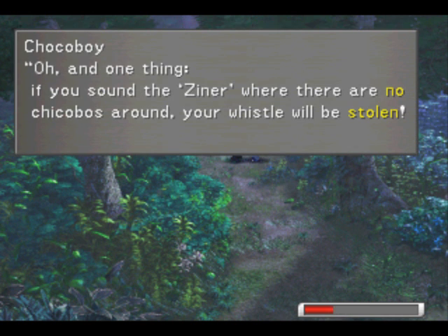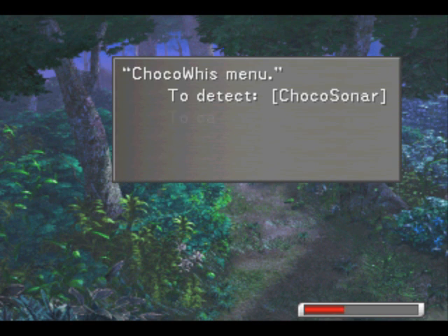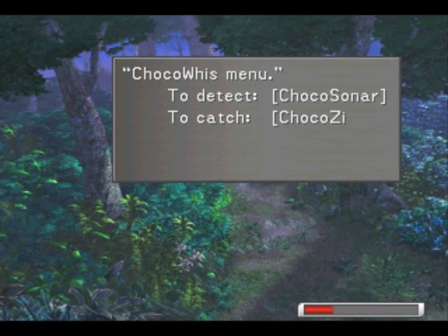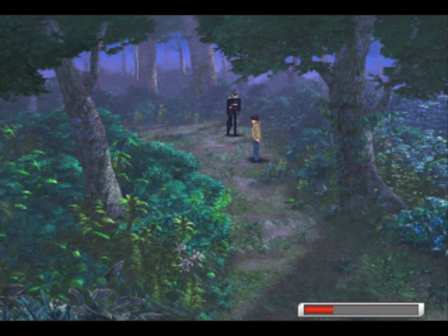Okay, so let's get moving. First things first, press the square button. We want to detect a baby chocobo. The idea is we want to get this meter to go really, really fast — that means we found a baby chocobo in the area. Oh, I got lucky — I found it real quick! This one's really hard because the spot where the baby chocobo is is really, really small compared to some other forests. Now once you've detected a baby chocobo, select the chocozinar, hit the triangle button, and you'll release however many baby chocobos are in the area. In this one there's only the one, so this one's pretty easy once you've found it.